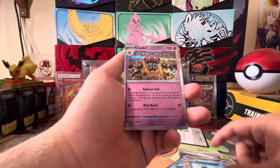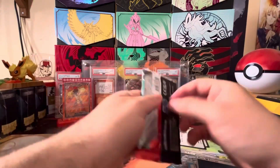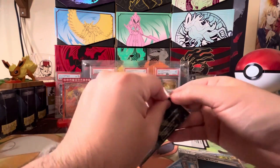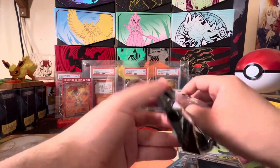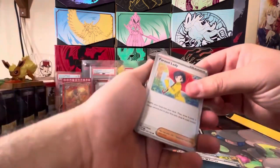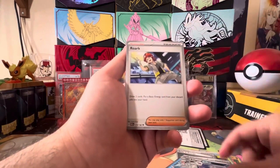We got a Varum, Finizin, and a Claydol. Now we go into Paradox Rift. This was one of the first sets I actually really started collecting. There are still quite a bit of cards I'm missing from this, so let's see if we can pull anything good from these packs.